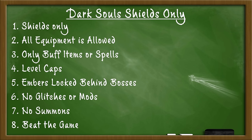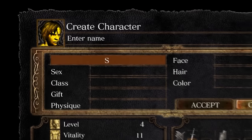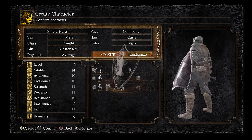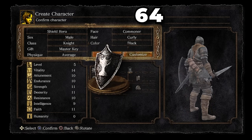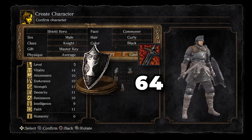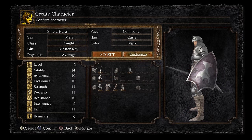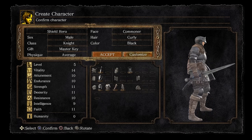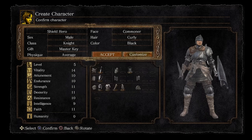With that all said, let's get this run started. First, make sure to give your character a creative and unique name. For classes, I went with the knight for the tower kite shield — it has the highest attack power of all the starting shield classes. For the gift, I went with the master key for ease of access to the Darkroot Basin and Blighttown. With our character done, time to start our adventure.